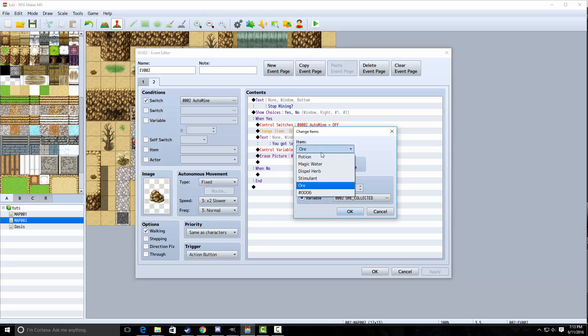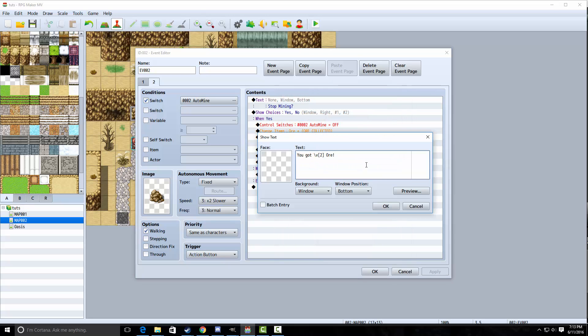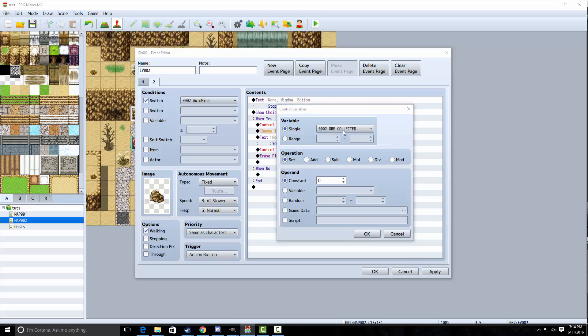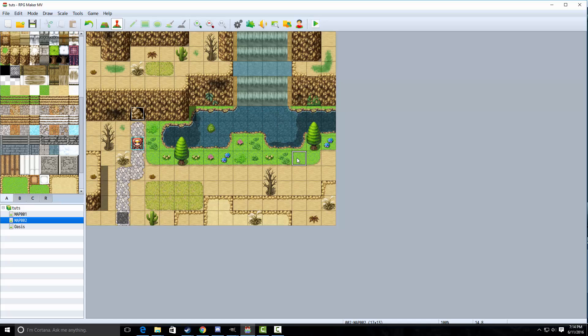After that, we're going to increase our items — ore in this case — by the variable ore collected. Then we're going to show some text that displays the ore collected variable. Then we're going to control variables and set ore collected back to zero, and erase the picture with the same picture ID as the little rock thing. And that's literally all there is to it.